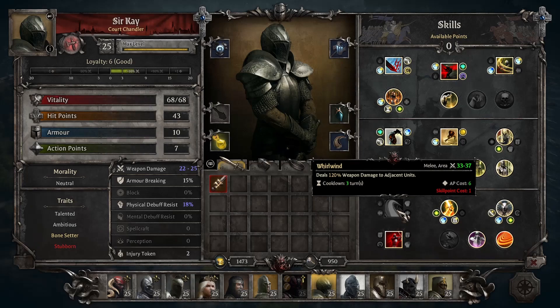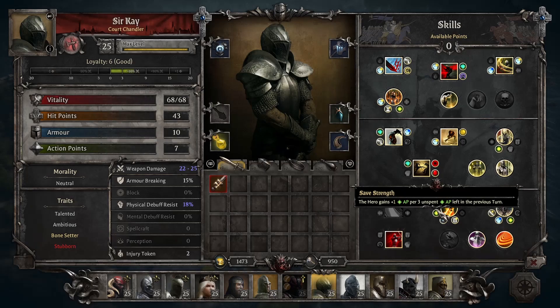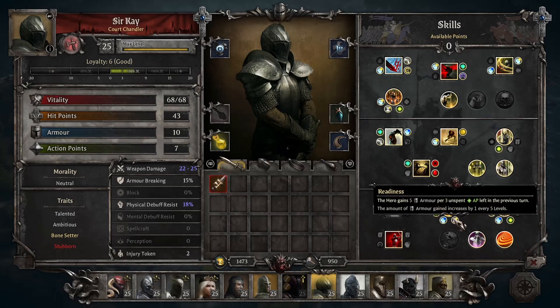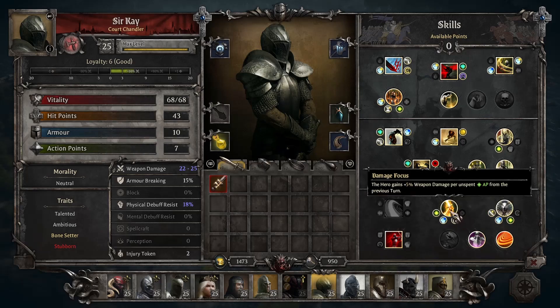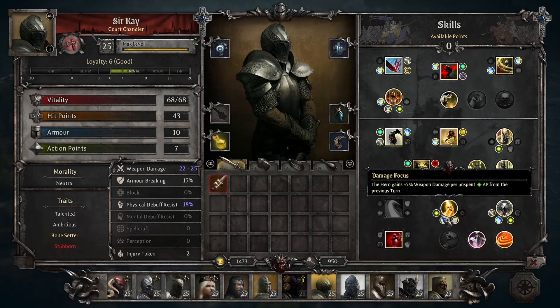The main reason I don't really use Whirlwind much is because of the passives you also get in Tier 3 — this applies for every champion. One of those first passives is Damage Focus: the hero gains plus 5% weapon damage for each unspent AP from the previous turn. With Save Strength, you get one additional AP conserved into the next turn for every three you conserve in the current one. This helps alleviate the AP strictness on champions by hunkering down one turn and then going nuts on the next. Smite the Weak boosts the damage bonus up to 8%, Readiness gives scaling armor up to 5 for every three unspent AP, and Focused Watch lets you end your turn using Overwatch while still getting the Damage Focus bonuses.